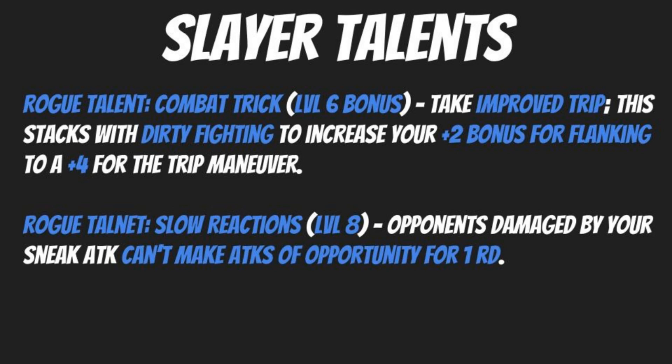For your level 8 bonus, pick up the Rogue talent Slow Reactions. Opponents damaged by your sneak attack can't make attacks of opportunity for one round. Given that you're building to take advantage of flanking bonuses and Dirty Fighting, this lets you trigger attacks of opportunity, particularly in the thick of it with multiple enemies. If you're paired with a druid, wizard, or sorcerer with Summon Monster or Summon Nature's Ally, they can set it up so you're surrounded by allied creatures. Even if those creatures are low power, you can still deal sneak attack damage and prevent enemies from making attacks of opportunity — that's a huge amount of enemy action control.